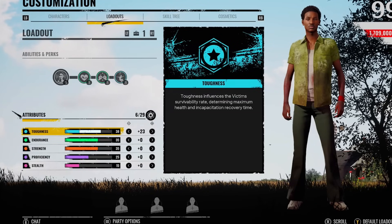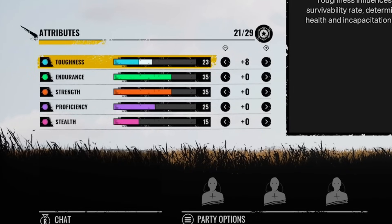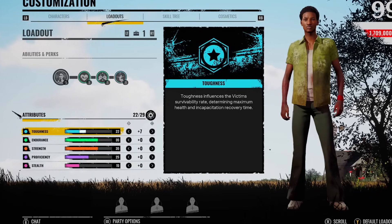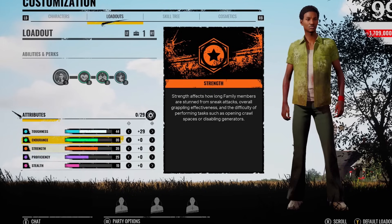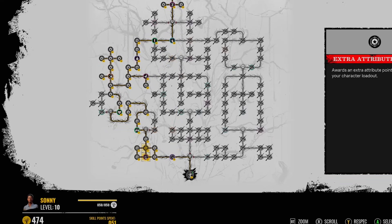The only thing you're going to be putting your attributes into is maxing his toughness. Look how low this is - 15 points in toughness he's got. That is insane. So you've got to put everything into the toughness. He's got pretty good endurance and strength, but everything else is a bit mad. The toughness, man - it's crazy. And this is the skill tree that I use to unlock everything.